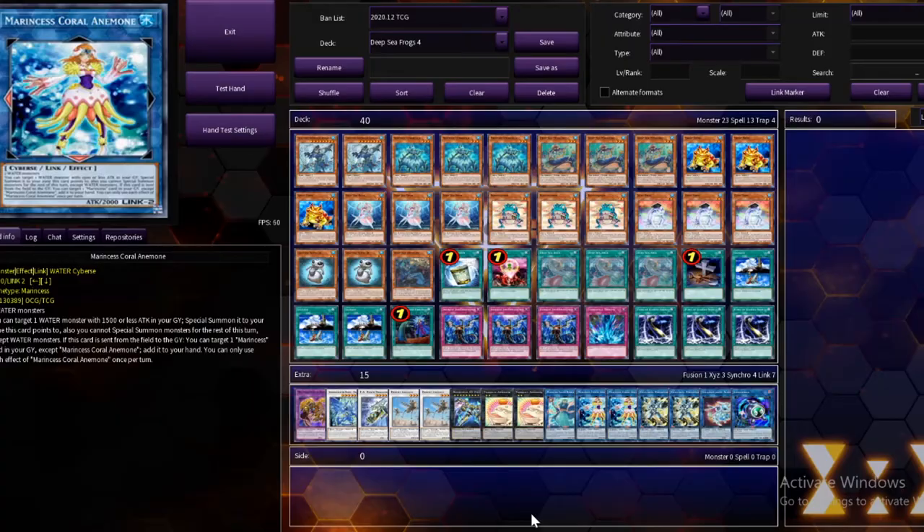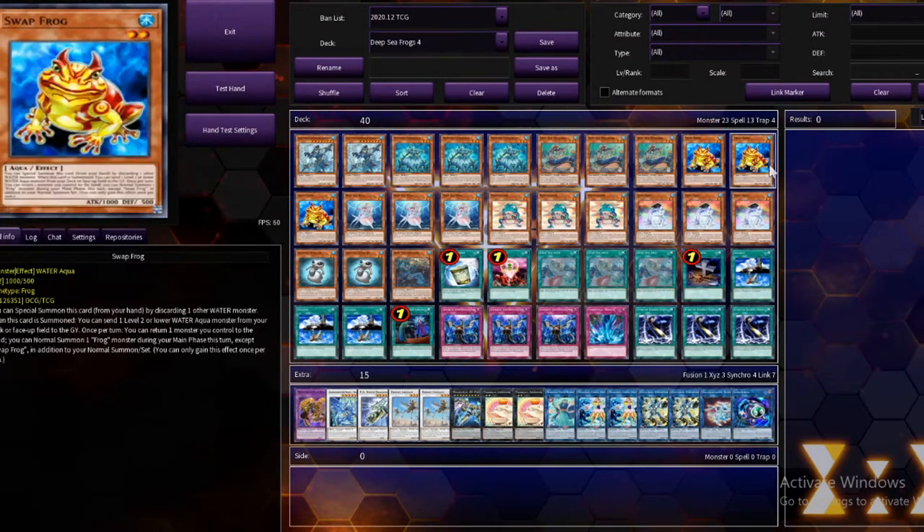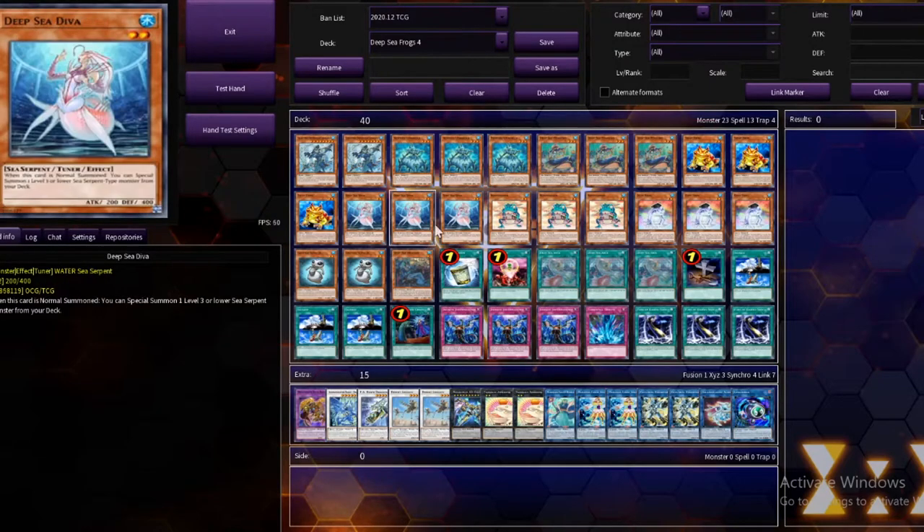What is going on team, squad, fam? It's ya boy young Man Ray, and this right here is Deep Sea Frogs. Deep Sea Frogs are a mixture between Frogs and the Deep Sea cards.